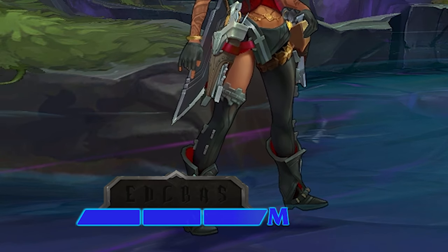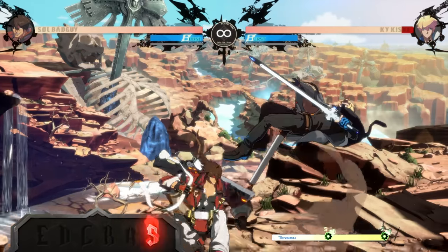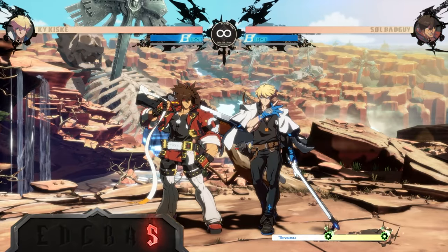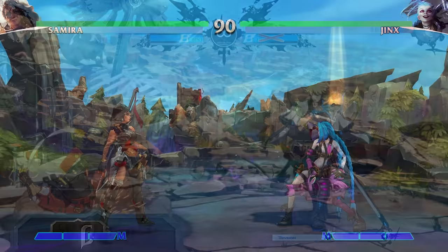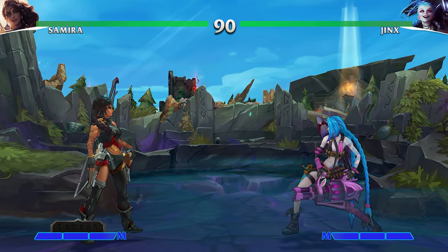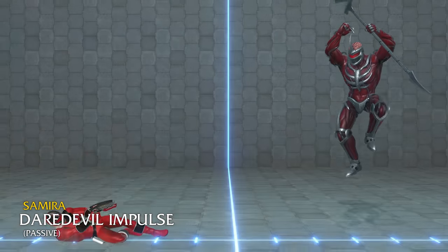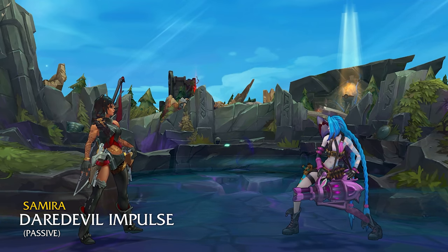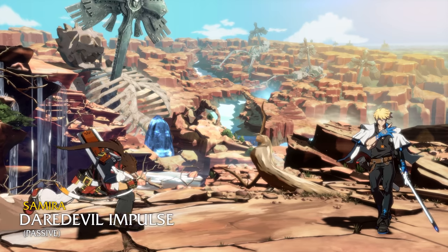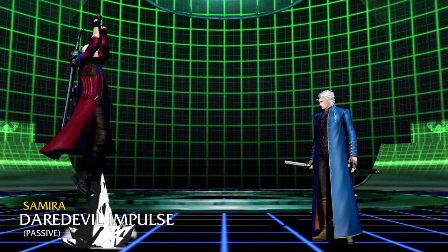Adding a more personalized style gauge that goes up from confirmed special moves, counter hits, and aerial attacks, and goes down when Samira herself is counter hit, knocked down, or thrown. As she ranks up in style, she could be given additional properties to each of her special moves, access to additional ways to use said moves, as well as some increased mobility like her League counterpart — such as some increased running speed, and on S rank only, the ability to double jump and air dash.